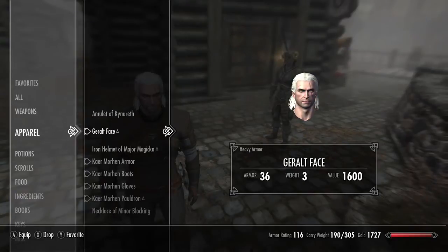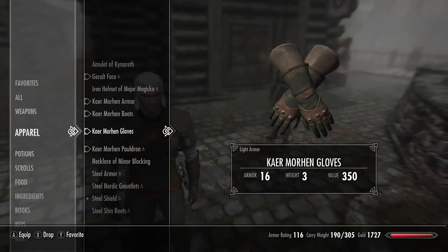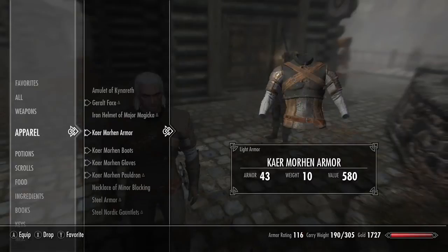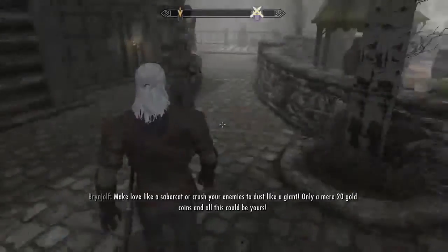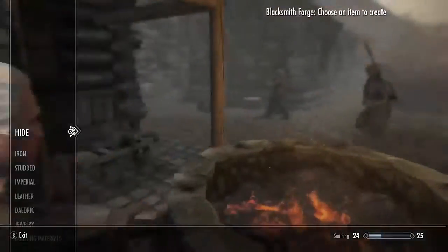How cool does that look? It looks really odd just sitting there in the item screen, but the face is actually your armor. It's got a weight, it's got armor, and it's worth 1600 gold. That's crazy. We can actually craft this at a forge, which I'll show you how to do in a second, and all of this armor can be crafted at a forge as well.